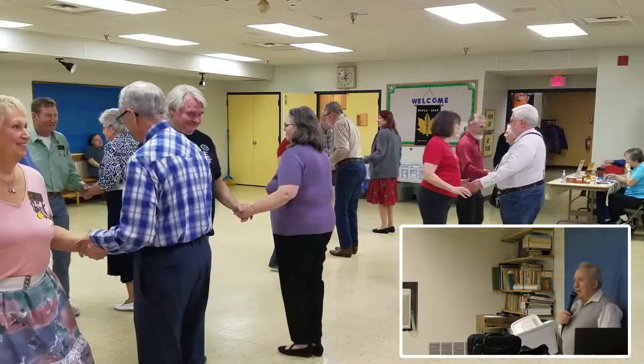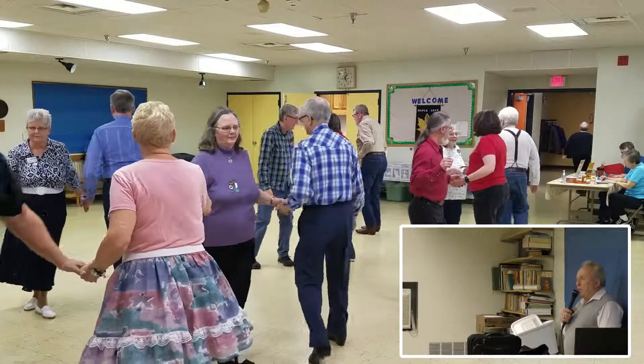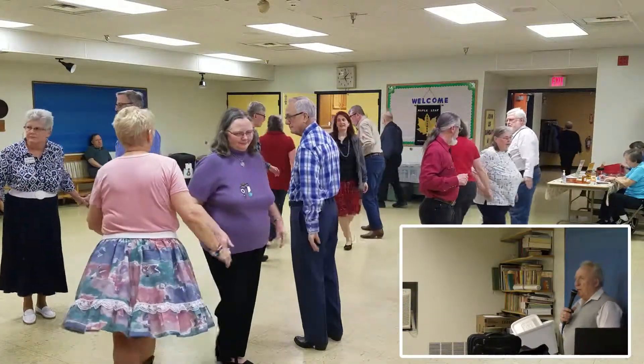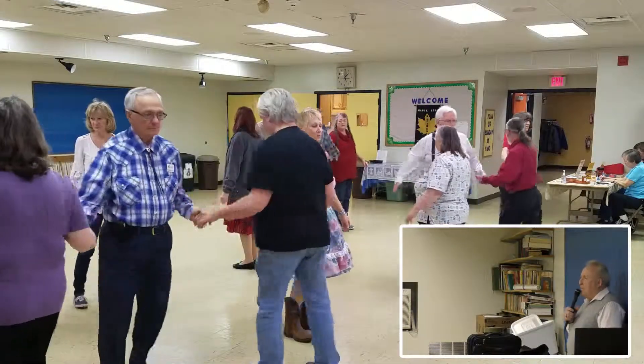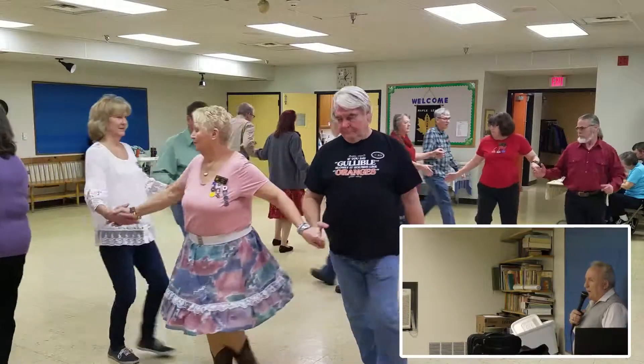Girl spread apart. Boy squeeze in. Boy start with the right hand. Swing through — half right, half left with the girl. Girl now cross run to the far end of your wave. And the boy trade. Same boy run right. All the couples circulate. Chain down the line.